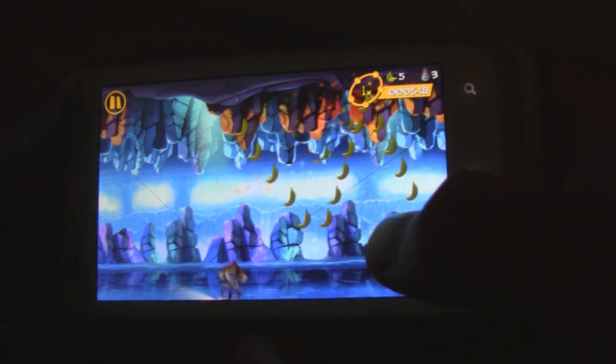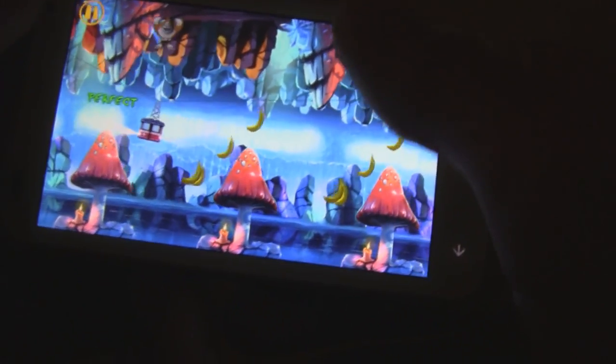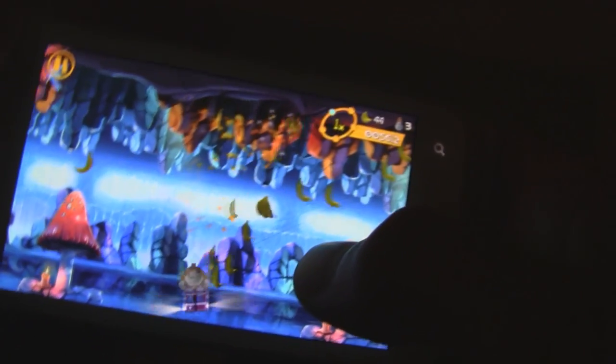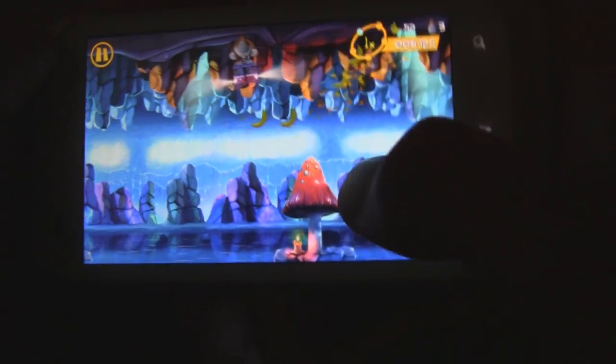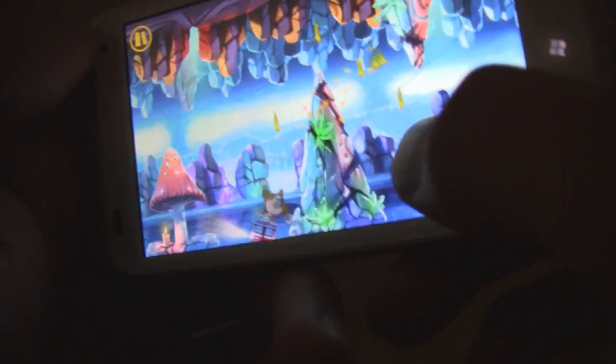What you do is you basically control your whole character just by swiping up and down, and then you tilt the phone in order to get a little extra control. By using these controls, you have to navigate your character through this maze of all these different elements. So it can get really tough, and you definitely have to plan ahead before you do things, which makes this game really exciting.